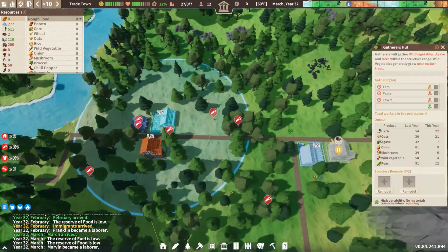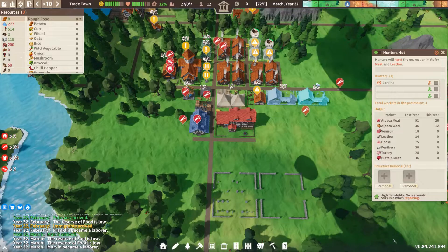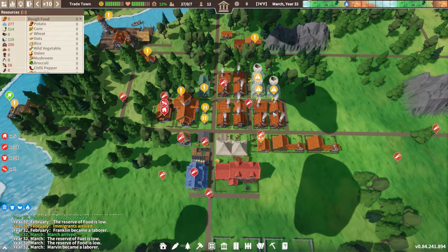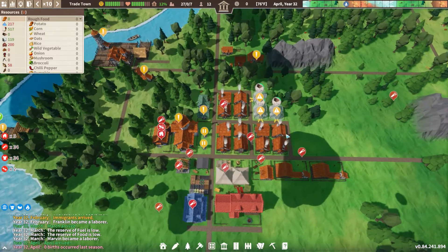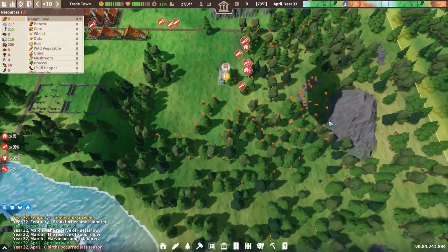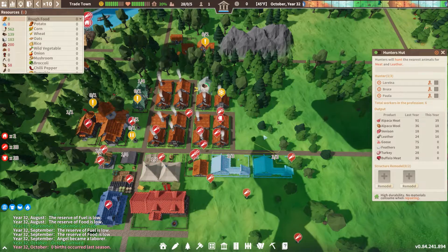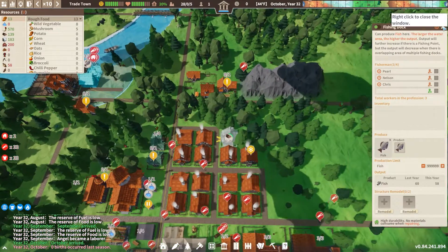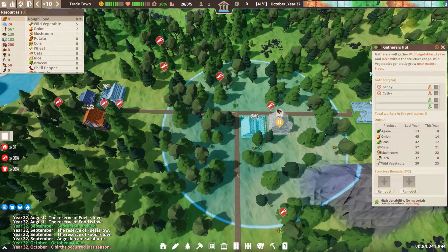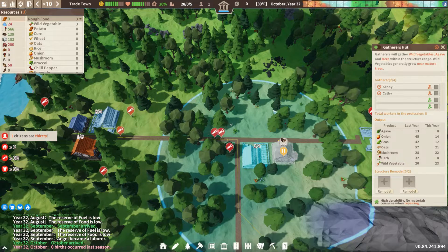We've got 11 laborers. I'll cut and gather stuff, put another person on the gatherer's hut — going to do four there and then eight somewhere else — leaving four left. Sprinkling a couple back into spots where people died out. I'll probably have to put another person back on water, and we'll keep an eye on the church to make sure happiness stays good. Back to sprinkle workers into the hunter's hut and a couple more into the fishing docks.